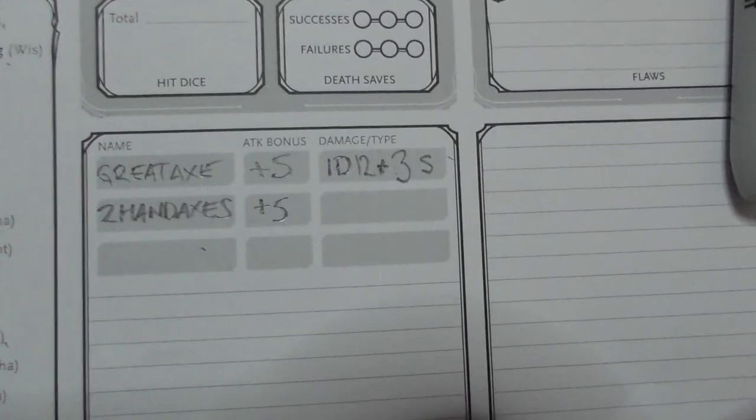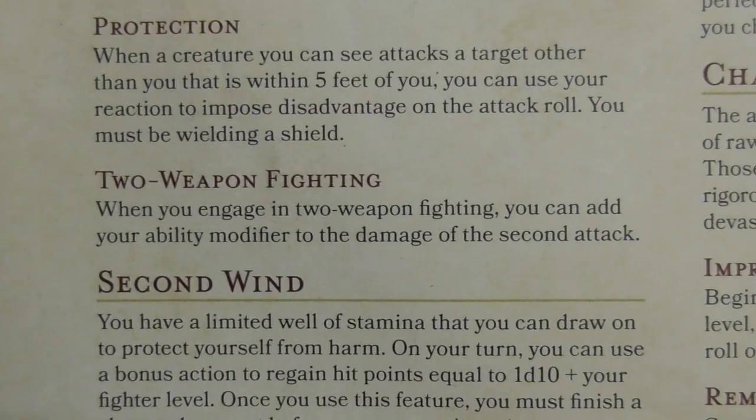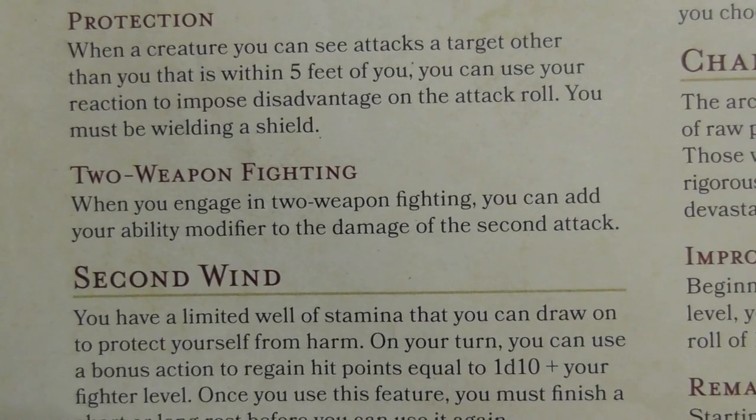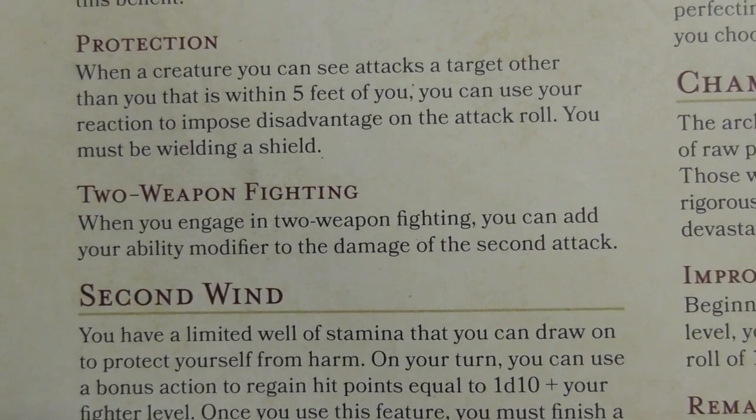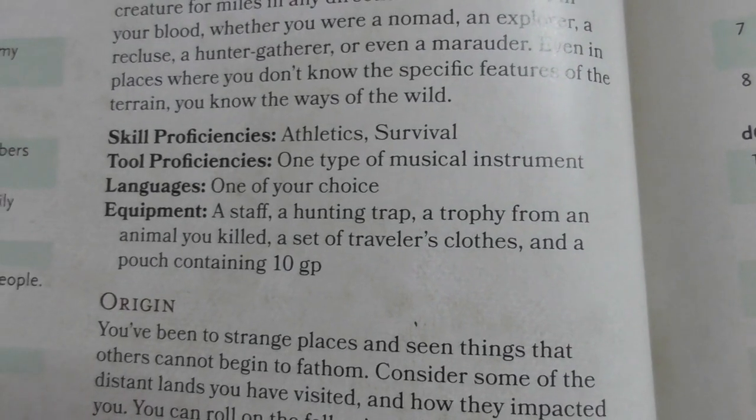Remember, you have two — one in both hands. So we need to clarify two-weapon fighting. It's 1d6 and it's plus three slashing. When you engage in two-weapon fighting you can add your ability modifier to the damage of the second attack. Because our Barbarian has two-weapon fighting, he's equally good with his left and right — equally proficient — and is allowed to add the plus three Strength modifier to damage as well. So we've written plus three slashing.